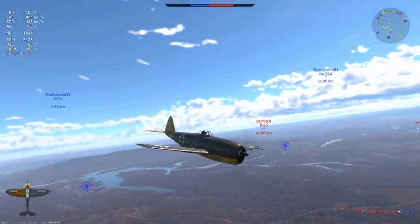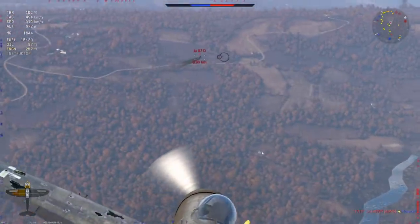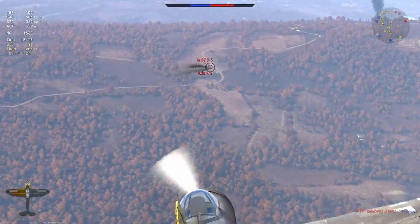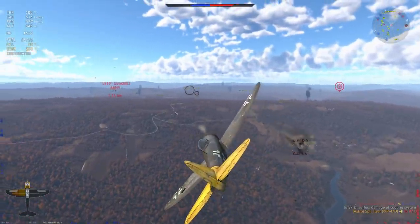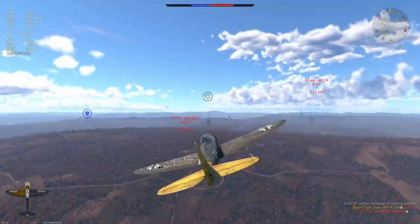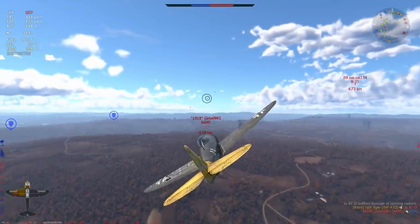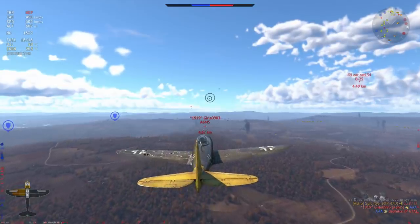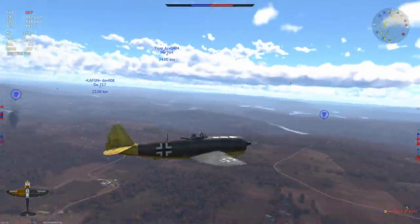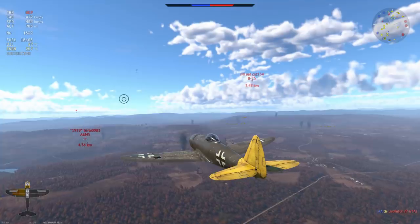With that done, I figure out my next target. I pick out the Ju-87 and notice the A6M5 in the distance has been strafing ground targets, so chances are he's out of cannon ammo. More importantly, he's been circling — turning and burning his energy — which means I have a significant energy advantage. If you cannot get above an A6M5 in a P-47, you're toast.